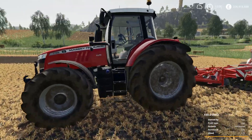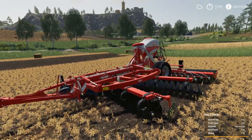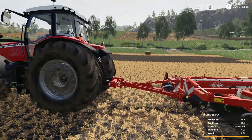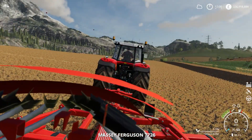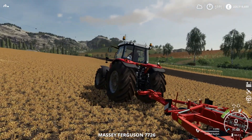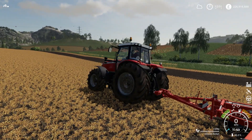I'll be using this Massey 7726 - it is the modded one. We've got the Kuhn discolander discs here, it says six meters. First things first, we'll get in the tractor and straight away you can see just above the vehicle icons at the bottom right corner we've now got some GPS icons.